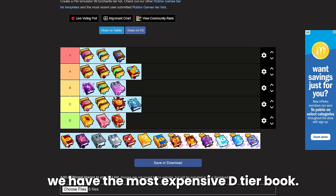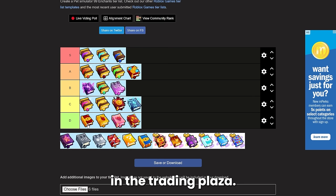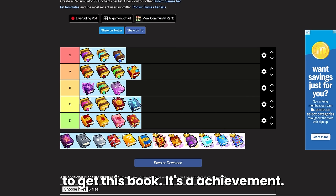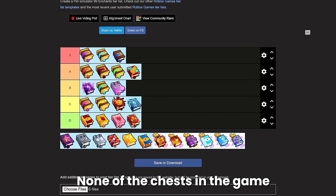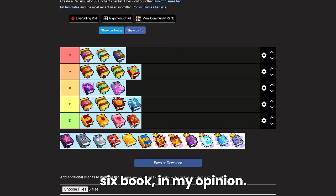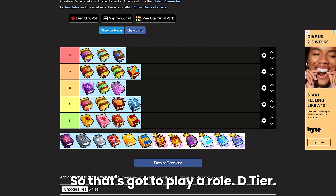Next we have the most expensive D tier book: the chest breaker. It is currently about 32 million diamonds in the training plaza — you have to destroy thousands of large chests to get this achievement, which is why it's so rare and expensive. The chest breaker enchant increases the damage you deal to chests by 200%, but there's just no reason for this since none of the chests in the game are even that hard to break. You could do more damage to a chest by just using a critical 6 book. D tier — honestly the worst also considering the price.